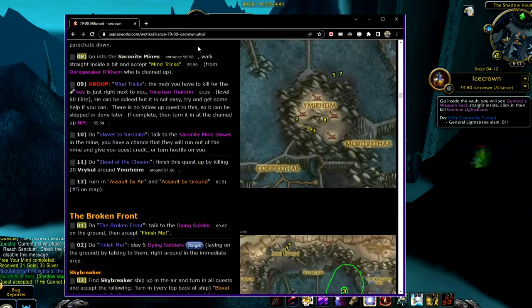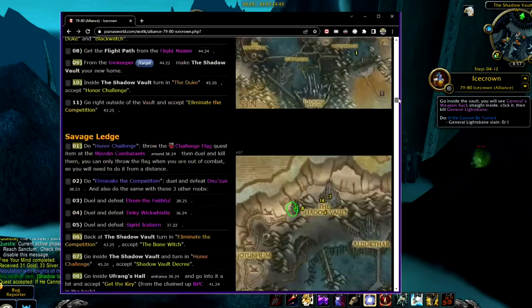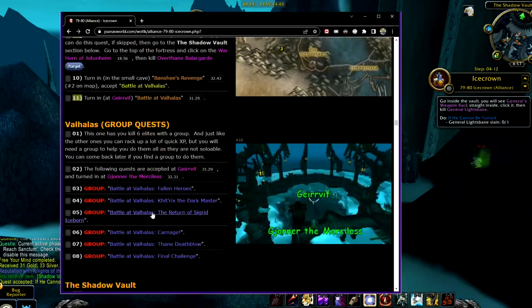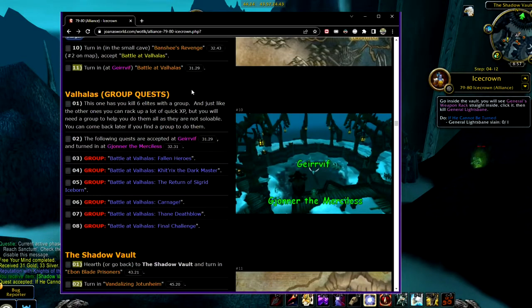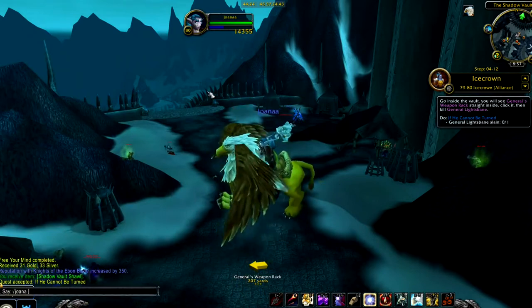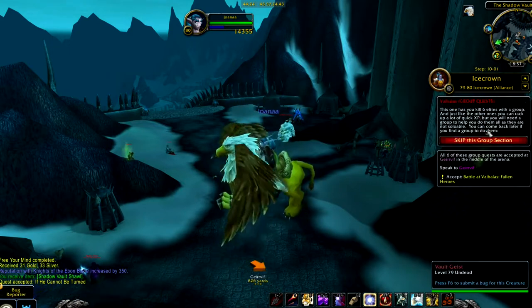Another useful thing about the web guides with my add-on is you can use them like a browser. You can browse around and say, 'I want to go do these Vulus group quests.' That's step 10-1. So what you would do is, in the game, you would type in 'Joanna GoTo10-01' — and boom, look, we're there in the add-on right now.